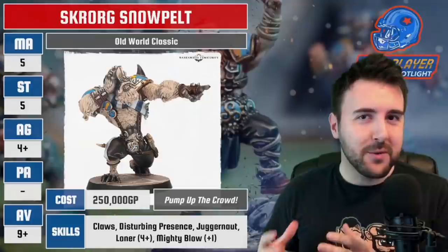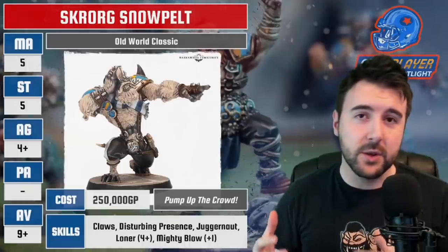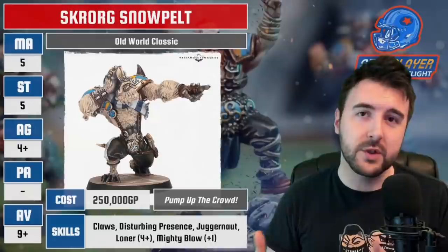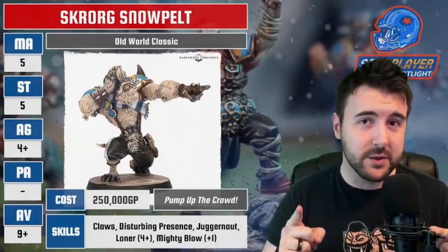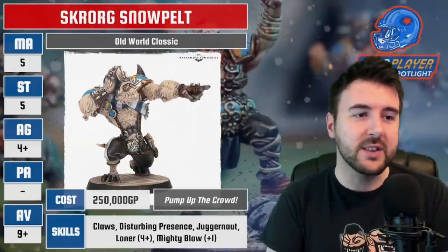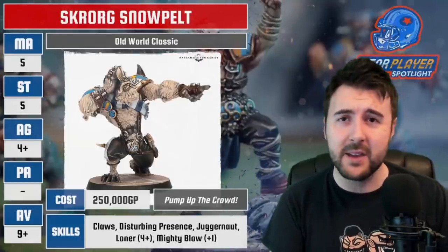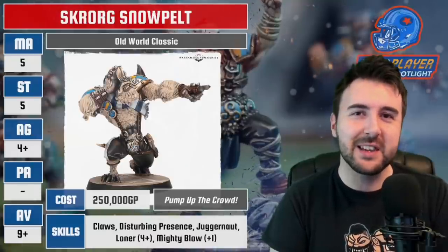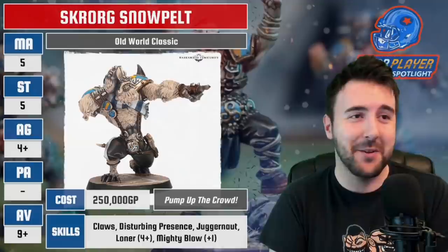We're also missing Unchanneled Fury from a Yeti perspective. Unchanneled Fury is essentially a negatrait — if you want to move, you have to roll a 4+; if you want to blitz or block, you roll a 2+. If you roll a 1, or a 1-3 when trying to move, he just stands there and stares into space — doesn't lose his tackle zone, just loses his activation. So with Skrog you've got Claws and Mighty Blow, two removal and armor-piercing abilities, plus a combat skill in Juggernaut.